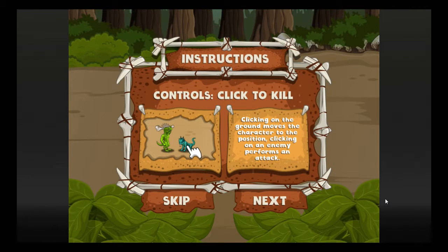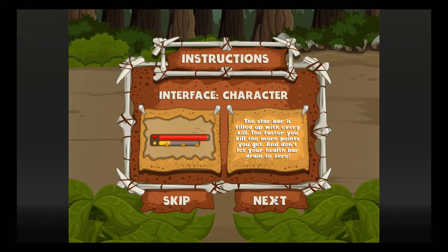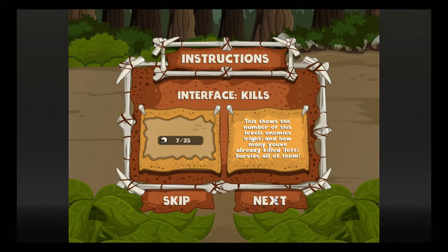Controls are quick. I have to click to kill. Clicking on enemy forms an attack. Oh, that thing's kinda cute. The stator bar will be filled up with every kill. The faster you kill, the more points you get.